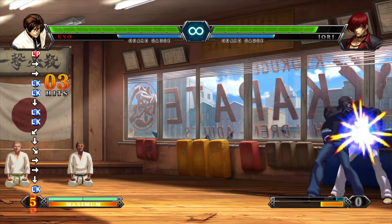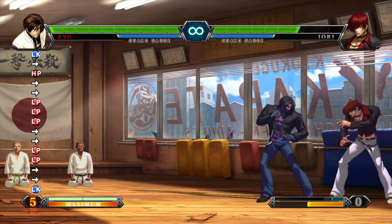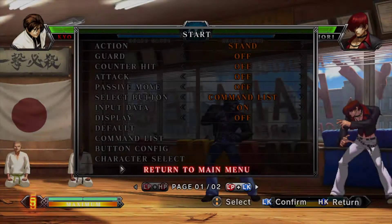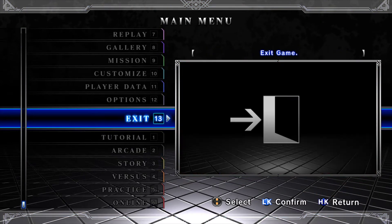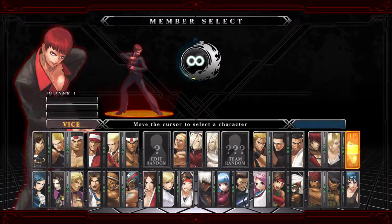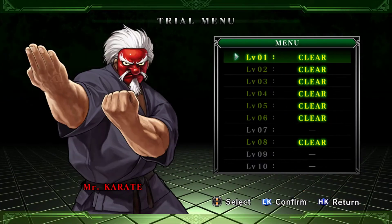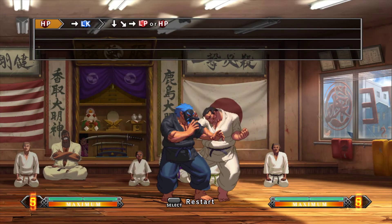Once you figure out what character you like, go back to the main menu. What really helped me is the Mission mode. Go into Mission, scroll down to the bottom, and do Trials. I'm not going to say spend all day just doing trials, but what trials are good for is showing you what the character can do. I'll do Mr. Karate since he's on my team. I didn't even do them all — but you take those tools and use them in your labbing to figure out what you want to do.